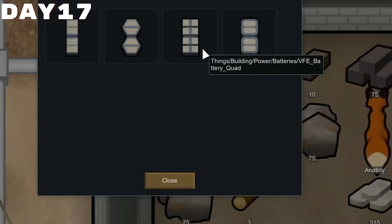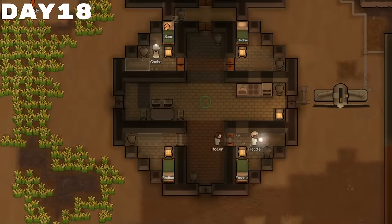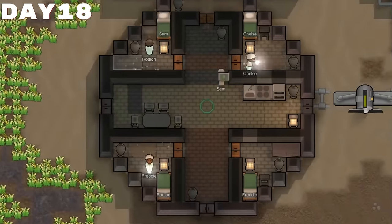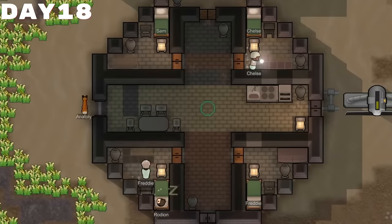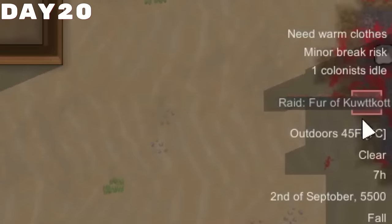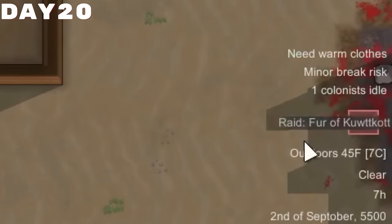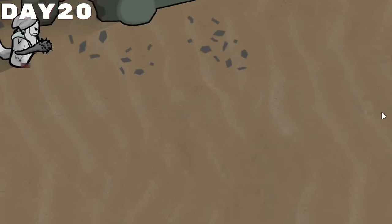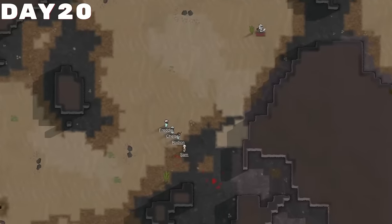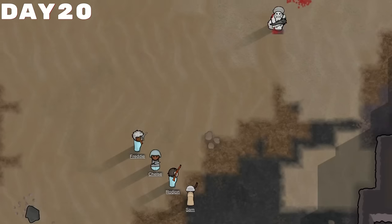I ended up building some end tables and dressers in each of our colonists' rooms to just try and make them nicer, basically. Things were going pretty well until we ended up having another raid from a bunch of furry people — actually just one furry person. We all lined up and started taking potshots at them until eventually we took them down. They didn't actually die, but they didn't have very good stats or traits, so we used our finishing move.